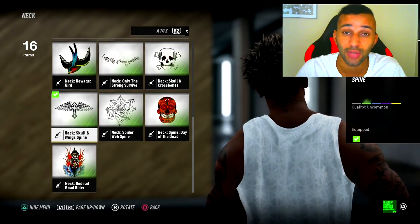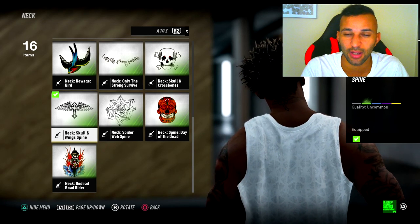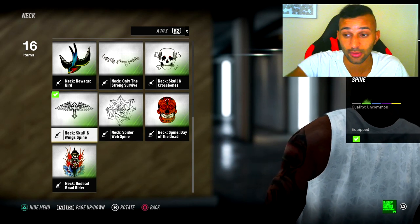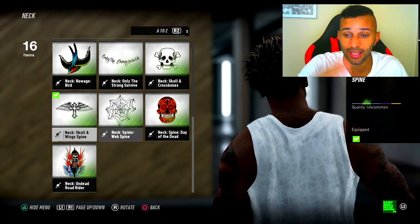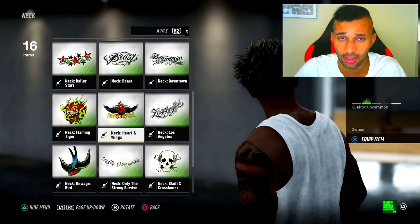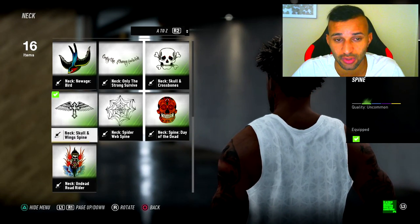There are players in real life who have tattoos, and I think this would be massive for Pro Clubs customization — it gives you more freedom to have a player that's more unique to you. This tattoo here looks very similar to Neymar's neck tattoo. Justin Bieber has the same one because of his admiration for Neymar. These are the kinds of tattoos that should be available in the game.